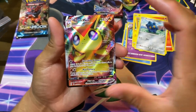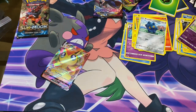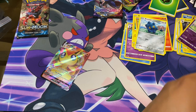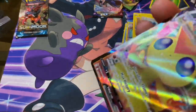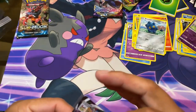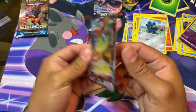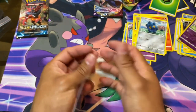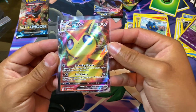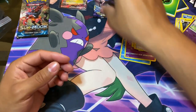And ooh - Victini VMAX! Right on, we got a good card. Look at that, fold out. So there we have it - Victini VMAX. That looks pretty good, a little off-center, but not one of the more desired cards still - it's pretty cool looking.